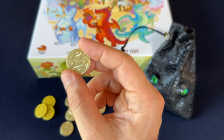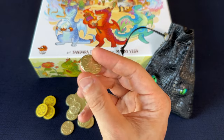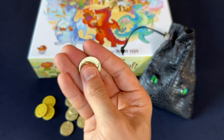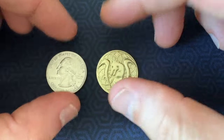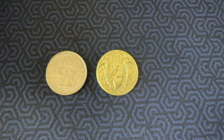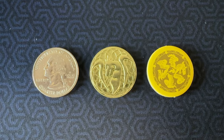The coins themselves are awesome — they're a very high quality coin. They look amazing, they have a good weight to them, and they feel really good in the hand. In terms of size, they're about the same size as a US quarter, maybe a little bit bigger. Here they are next to the stock cardboard tokens that come with the game — you can see they're just a little bit larger.